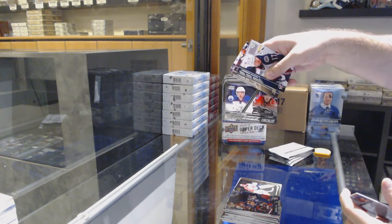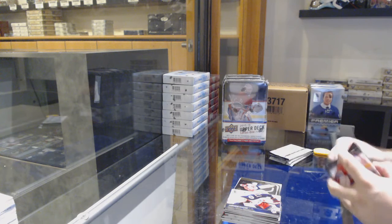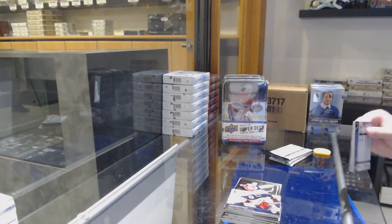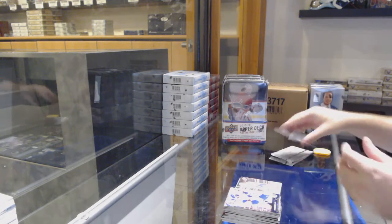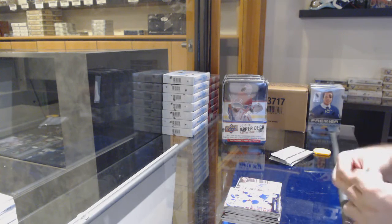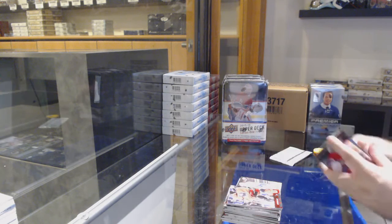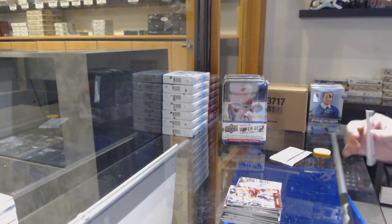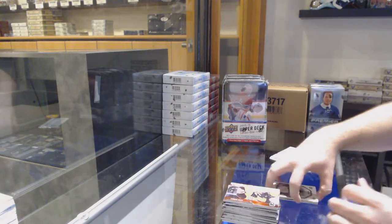We got a Young Guns of McDavid and Bennett — so that'll be a random between the two teams. Canvas of Backstrom for the cats — series one was pretty loaded; yes it was. Portrait of Subban for the Preds.